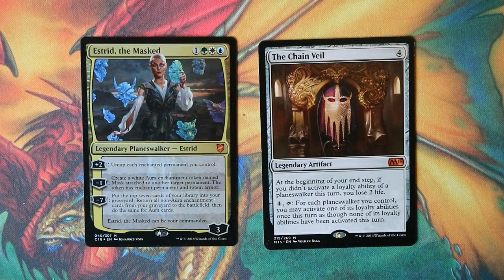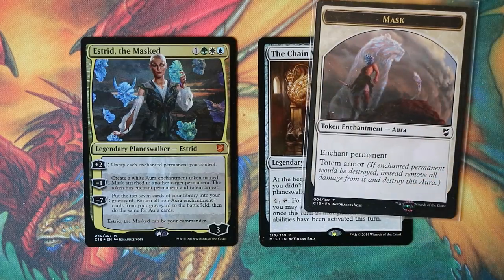Welcome to a deck tech video about Estrid the Masked and how she combos with the Chain Veil. Her first ability untaps each enchantment you control, and her minus one ability enchants permanents. Those two abilities are key in this combo — using her minus one to enchant the Chain Veil, so the Chain Veil will be untapped with her first ability. Her minus seven puts the top seven cards of your library into your graveyard, returns all non-aura enchantment cards from your graveyard to the battlefield, then does the same with aura cards.